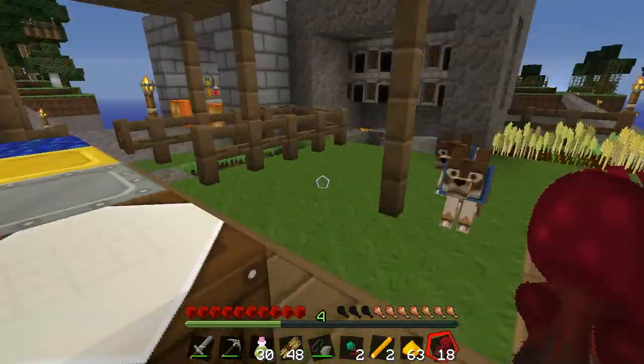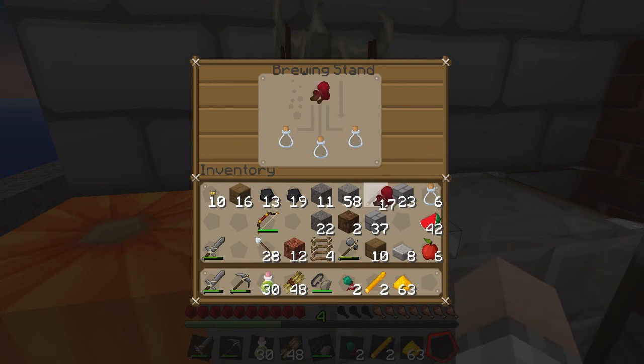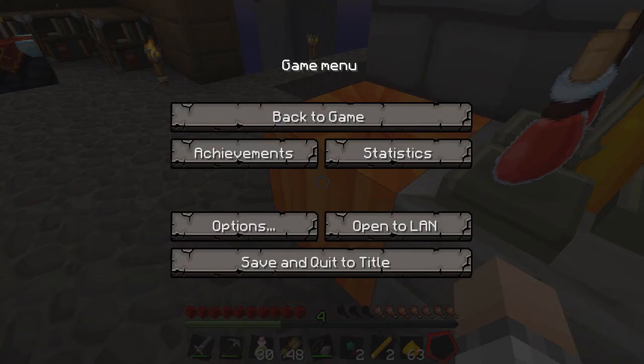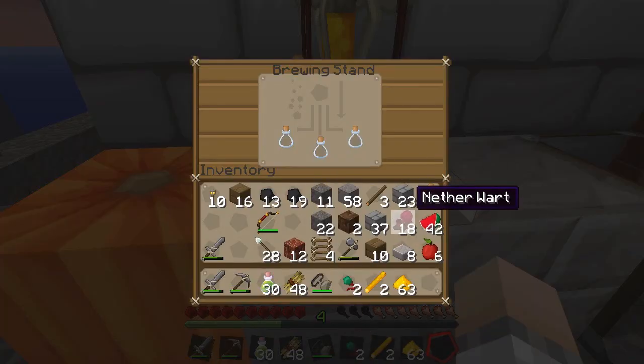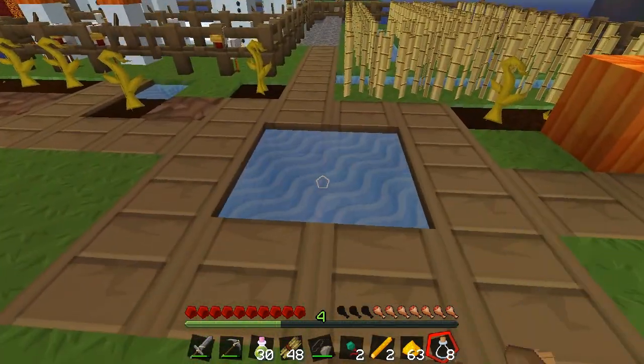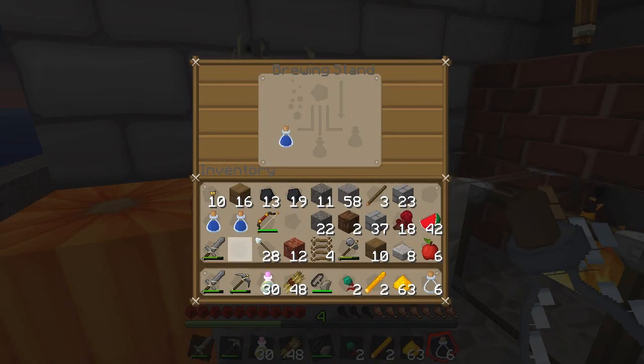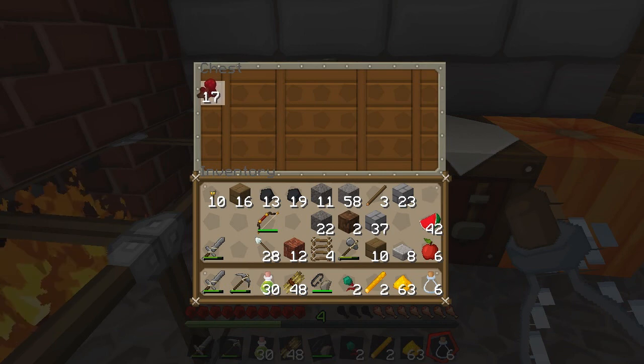You know what, I totally forget how to make base potions — it's been so long since I've had to do it. What am I looking for? Awkward potion — yeah it should be nether wart, I'm sure that's right. Dickhead — no water. There we go. Okay, shift-click those suckers in there and then boom — awkward potions. See, I know what I'm doing, sometimes. All right, put bottles — this, this, this, that is for much later.